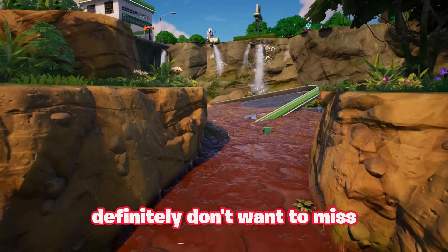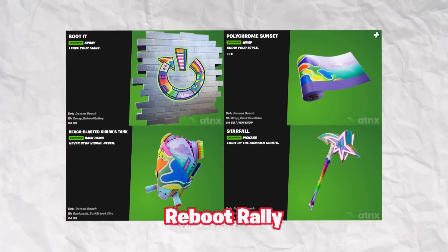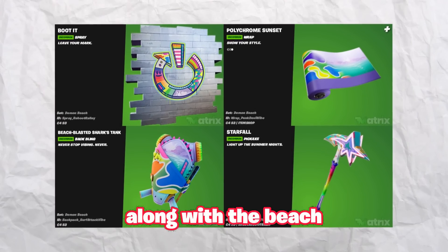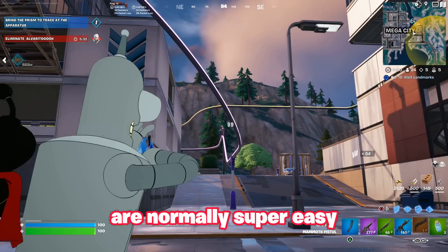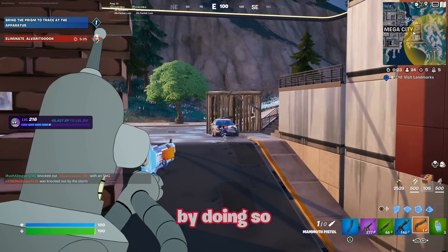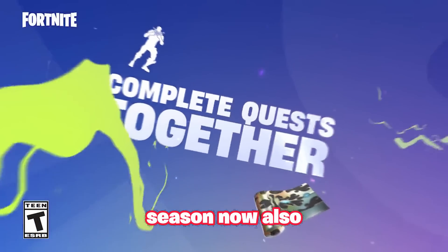We also have even more free rewards from the new update. The Reboot Rally will be returning, most likely at the very start of Season 4. The new rewards include a brand new spray, a weapon wrap called Polychrome Sunset, the Beach Blasted Shark's Tank back bling, and the Starfall pickaxe — all available for free once Reboot Rally goes live. These quests are normally super easy: just bring an old friend who hasn't played Fortnite in 30 days back to the game and complete challenges with them.